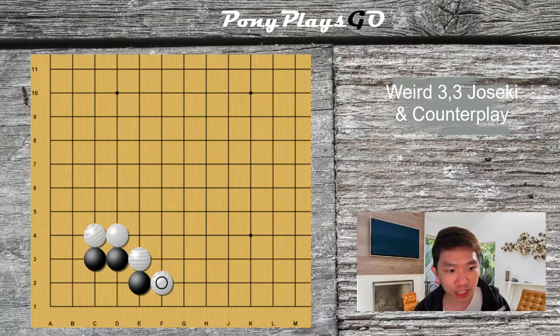Speaking of weird joseki, there is actually a variation where black hanes over here. What he wants to do is swap sides — he wants to swap towards the left side of the board. Don't play this joseki because AI thinks it's a horrible joseki. Black's win rate at the end of the day will be lower than 20%.